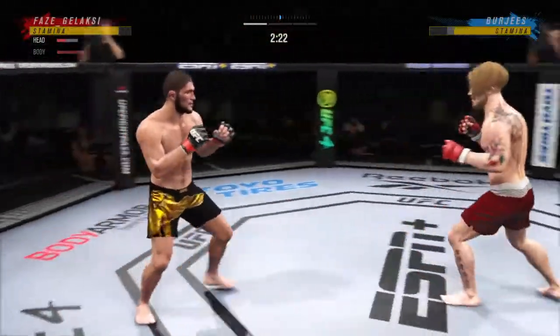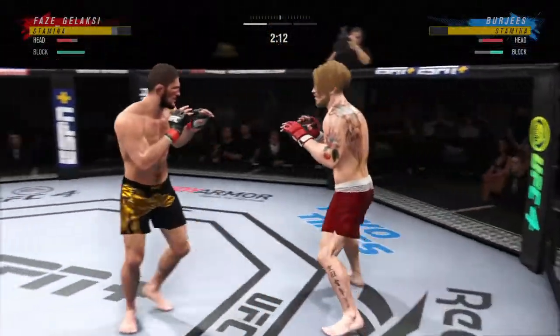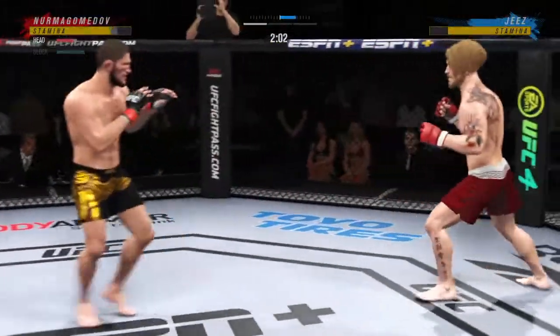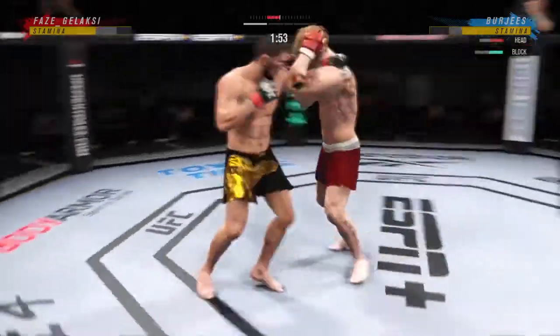Head kick lands — he's hurt. Paul tags him with the left, so the right hand is down. Now he goes left hand. When you're able to fight from both sides, you become really dangerous. Look at him chopping the wood with those leg kicks.